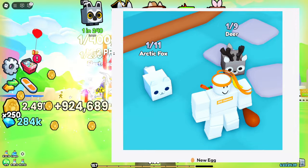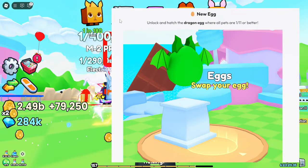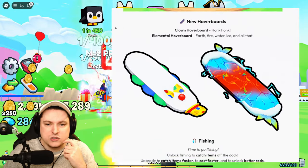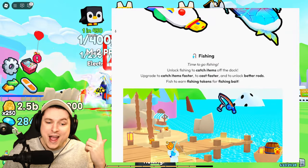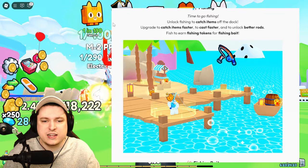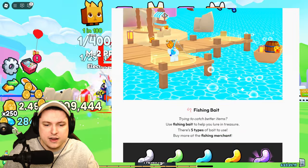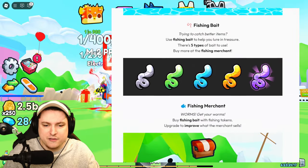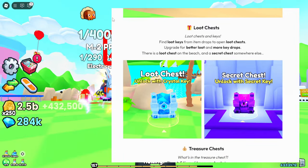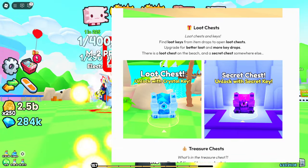There's a new Dragon Egg where all pets are at least 111 or better, new hoverboards including the Clown Hoverboard and the Elemental Hoverboard, and a brand new fishing mini-game. You unlock fishing to catch items off the dock, upgrade your rod to catch items faster, and use fishing bait for better fish. There's also a fishing merchant.